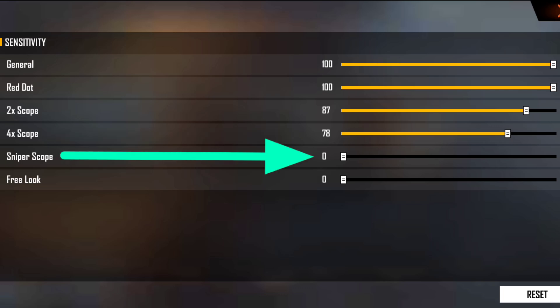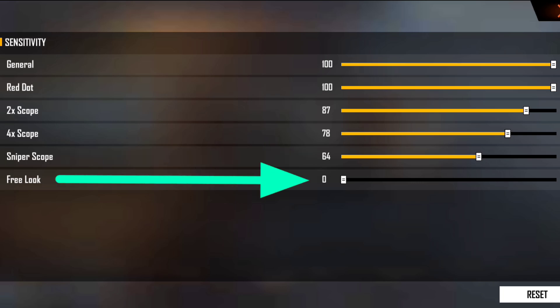Next, we will talk about the Sniper Scope. If you have a sniper, it will come into play. Look for good development with the Sniper Scope. If you don't use free look, you won't get much out of it. You also have to keep it with sensitivity and increase the sensitivity.